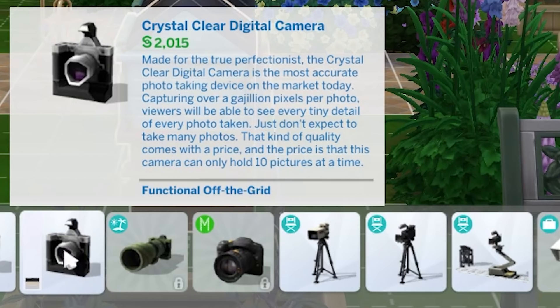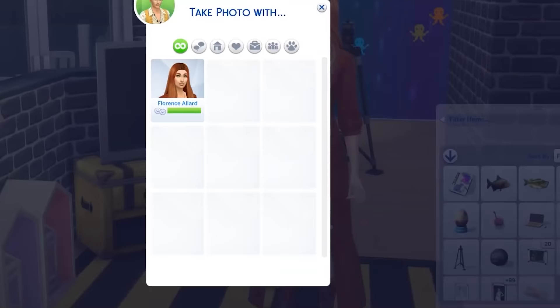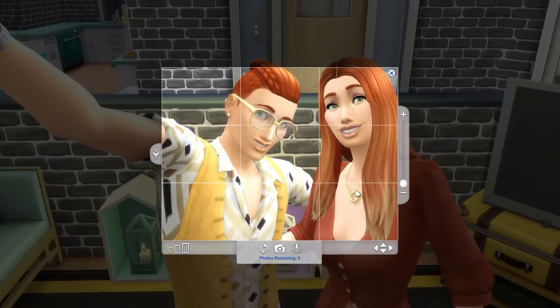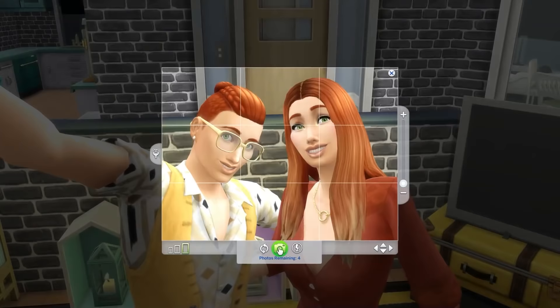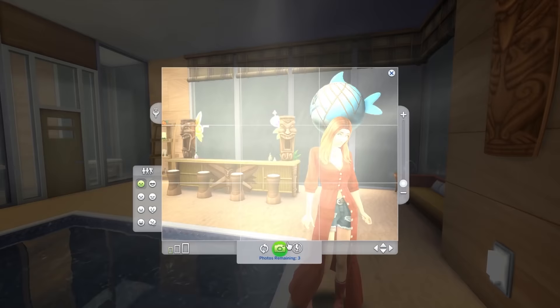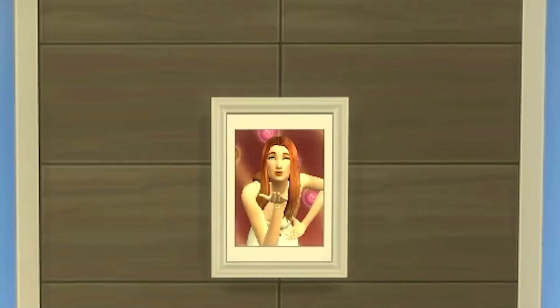Turn on your flash, because cameras are the standout object up next. Originally these were part of the Get to Work expansion pack before they thankfully made them base game. Cameras are a lot of fun and, as you would expect, they allow you to take photos — whether you want to make this the centre of your gameplay as an impromptu photographer, or just take a few snaps of your sims to hang around the house. It's an object that can be used in almost every situation, no matter what type of household you're playing.